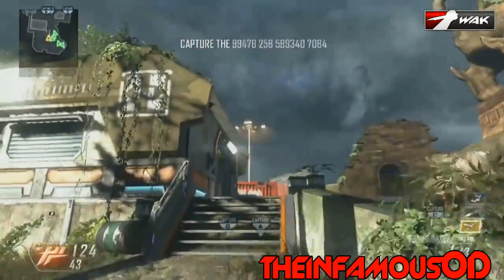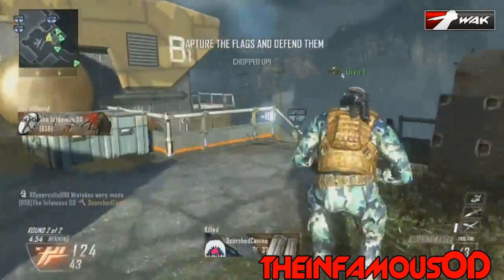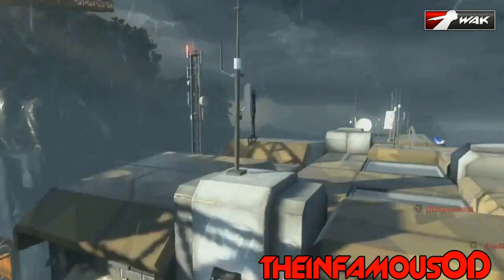And at number one we have the infamous OD with a nice first blooded cross which went through a window and banks above the entire team and hits the guy coming through the door.